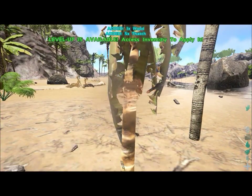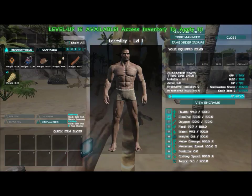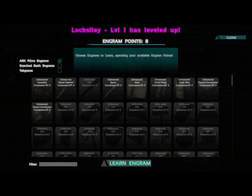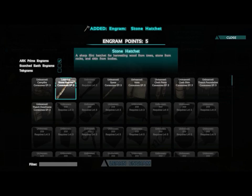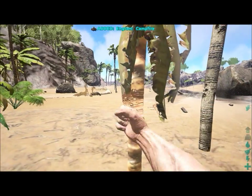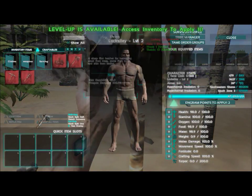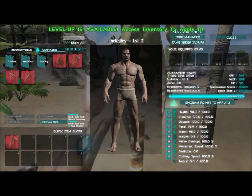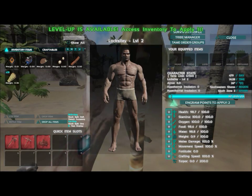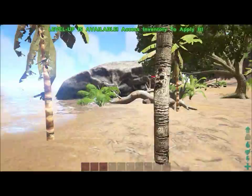Since this is a PvE server, I focused mostly on health, movement speed, weight, and stamina for level-ups. For engrams, I recommend getting the stone hatchet as well as a campfire — these are your primary farming tools. A campfire allows you to cook the meat you harvest so you never have to starve.